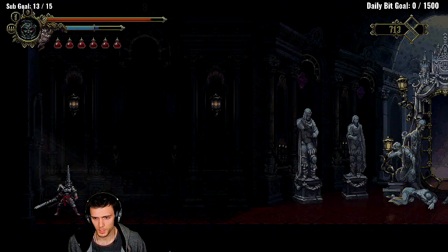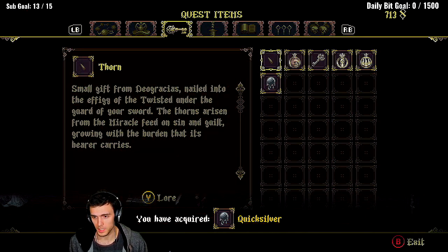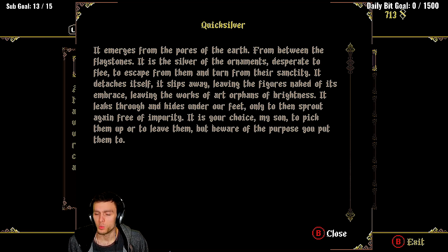I don't remember seeing this ladder before. They've added a torment mode. The sphere of liquid silver - touch for the miracle, brought to custody about alchemists from distant lands back when the roads were still open and the wagons left furrows in the mud. In the right hand its latent healing powers could be revived, but alas the art was lost many aeons ago. It emerges from the pores of the earth, from between the flagstones - it is the silver of the ornaments desperate to flee.